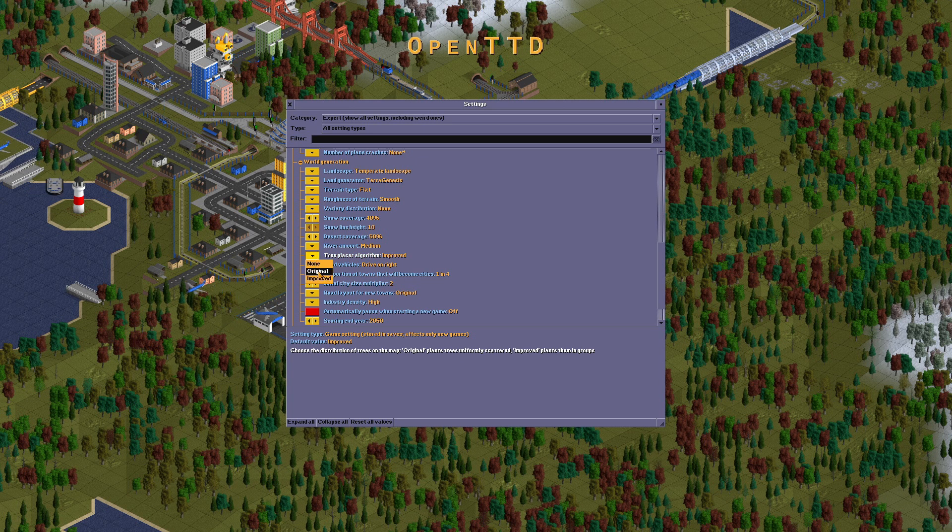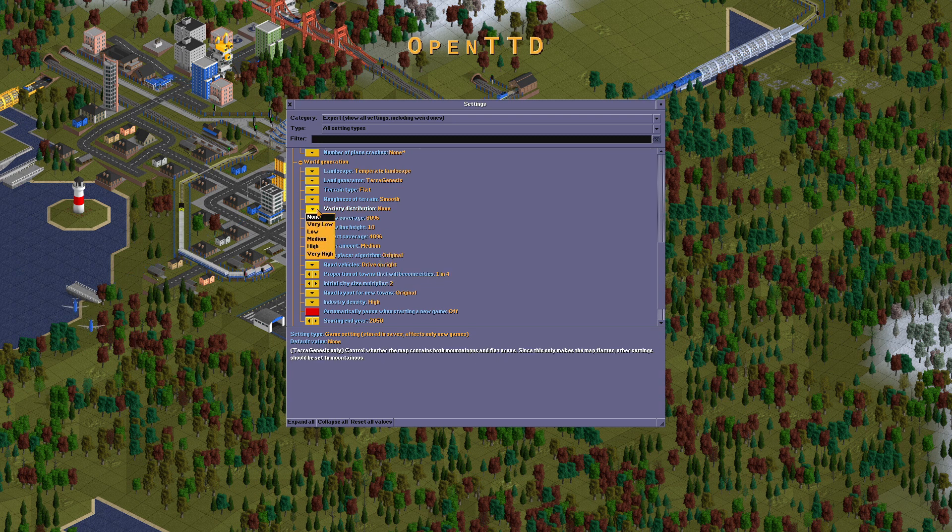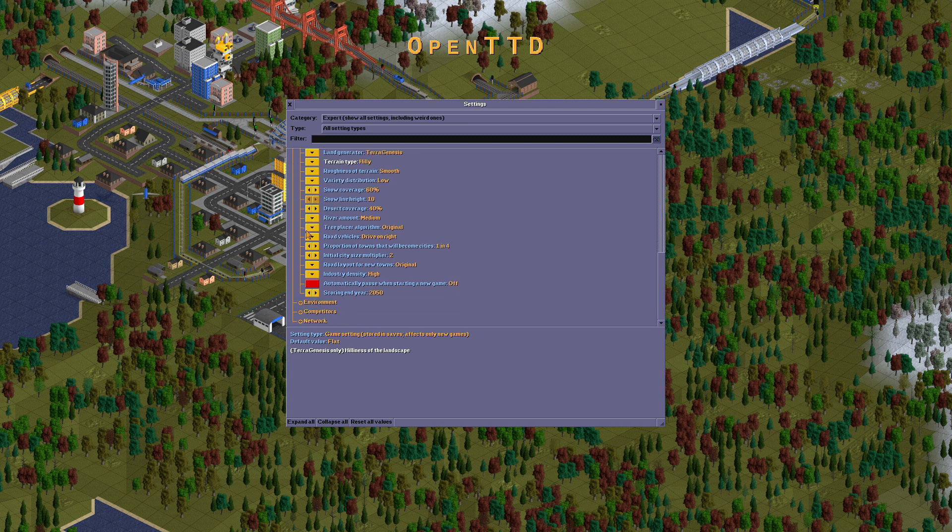Large airplanes always have a risk of crashing when landing on small airports. World generation settings: 40 high, 40 high, 70 or 60. Variety should be low, smooth, flat, peeling.